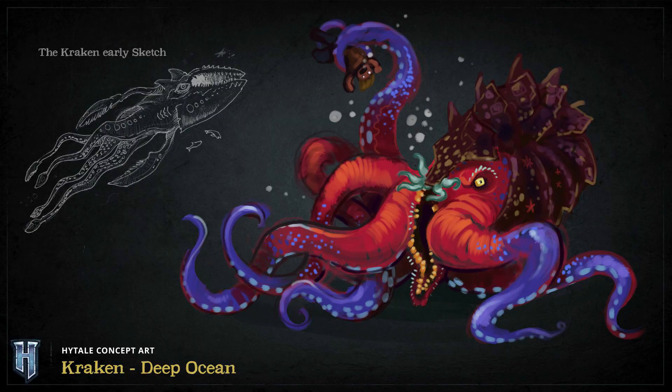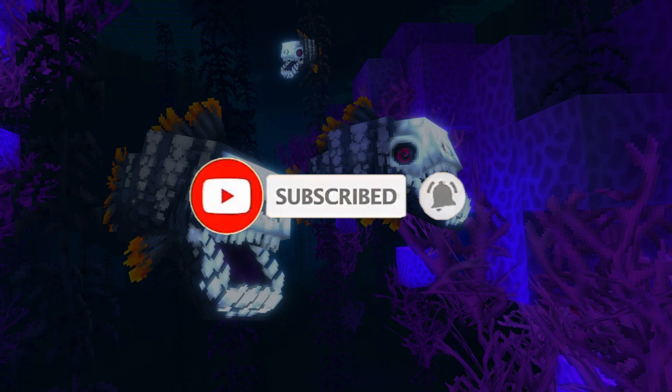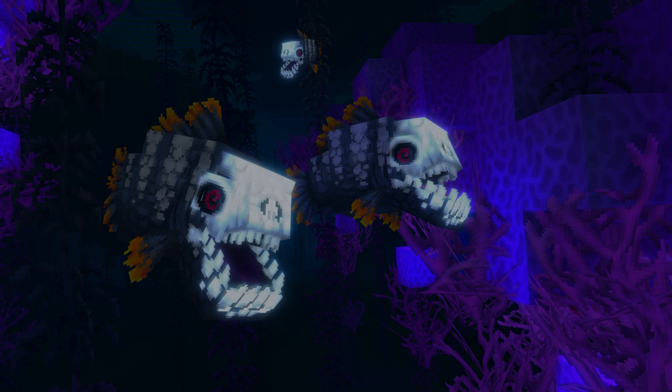Then we've got the Kraken. The Kraken has only appeared in concept art, so we don't have much information about it. We know it will be located in the ocean, and it is speculated that the Kraken will be an actual boss. Next we have the Void Piranha — a monster also located in the ocean, very similar to a normal Piranha except that it has been corrupted by a Void element, making it hostile.